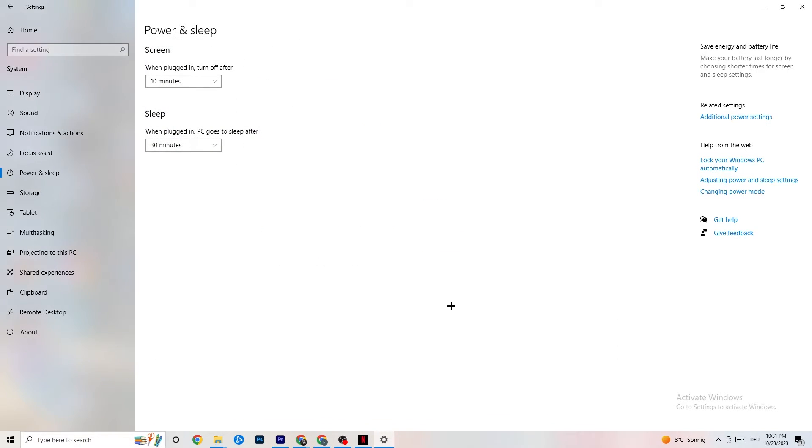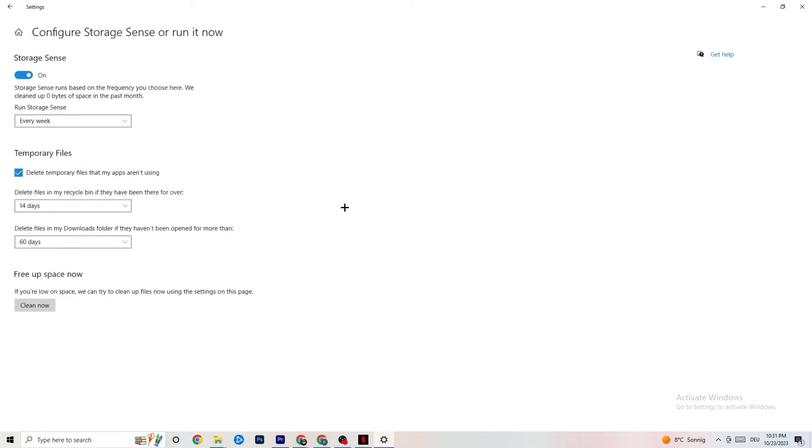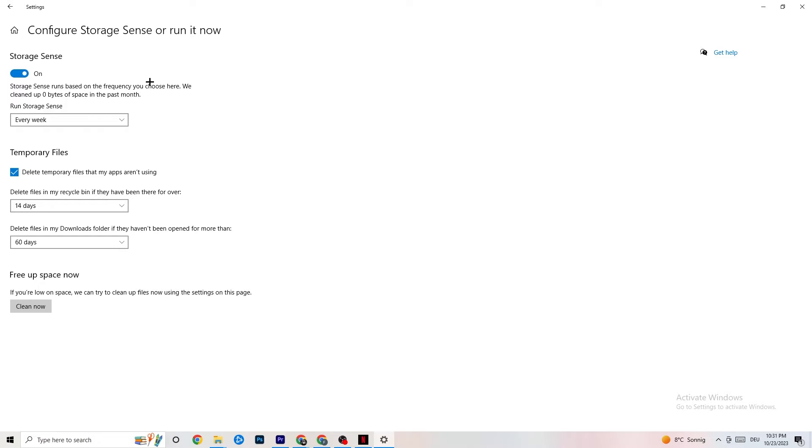Go to Storage and click Configure Storage Sense and run it now. Copy these settings: every week, 14 days, 60 days — then click Clean Now. This helps your PC remove temporary files that aren't being used, which can help with performance. I won't run it here since it takes a while.